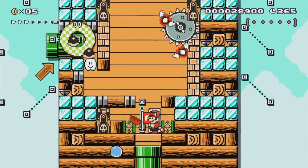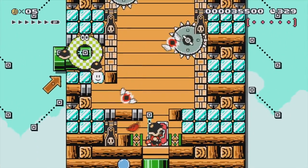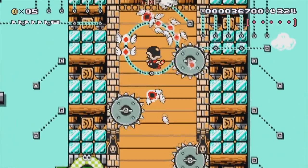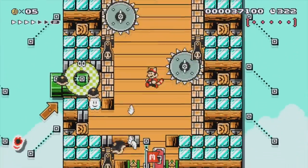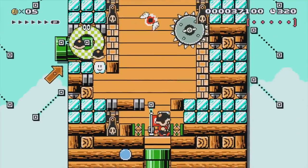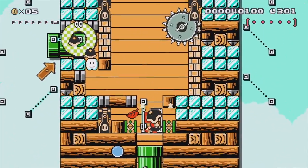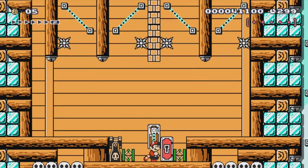Lava bubbles are annoying — at least you're killing them, but they're coming out of the bill blasters too. Just go! Got a key. I gotta repeat myself here — I think this is the best level so far.